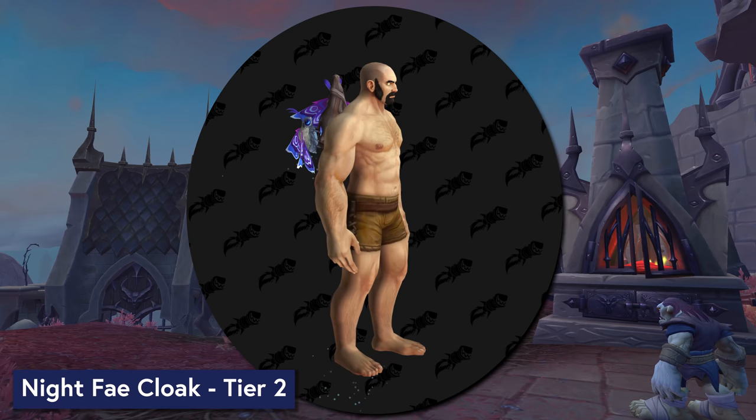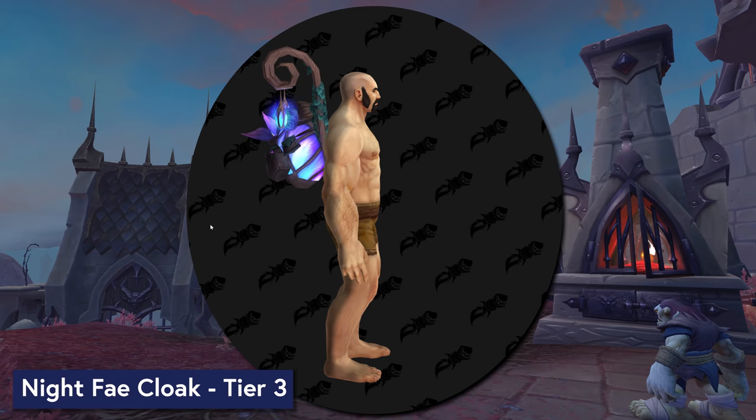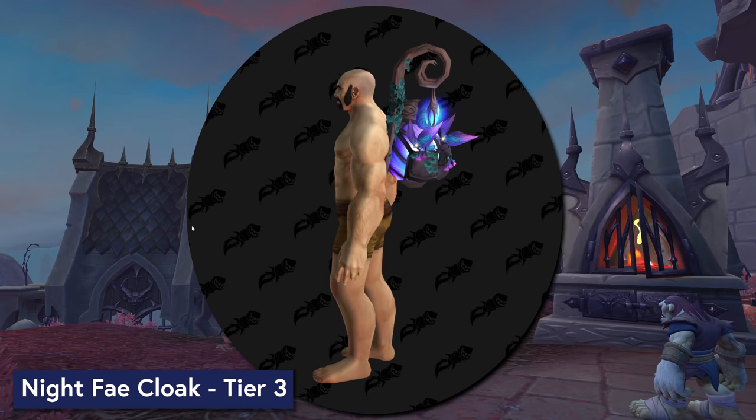When you rank up to your 3rd level of Night Fae back, you lose your critters, but you get a pair of lamps and some extra satchels — the whole thing becomes much more utilitarian. And I love the way that a lot of these cloaks seem to be generating light. I think that's going to make them look really, really good, especially in some of the gloomier zones of Shadowlands.